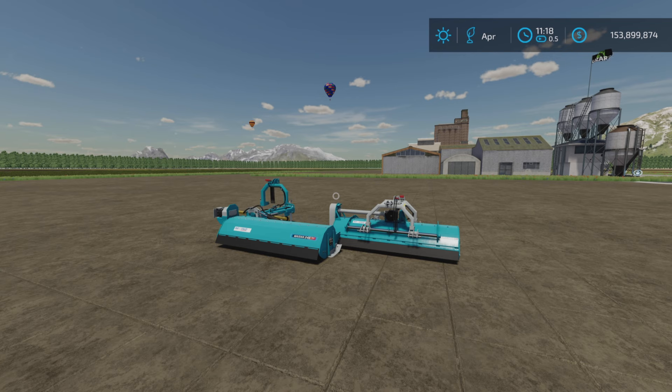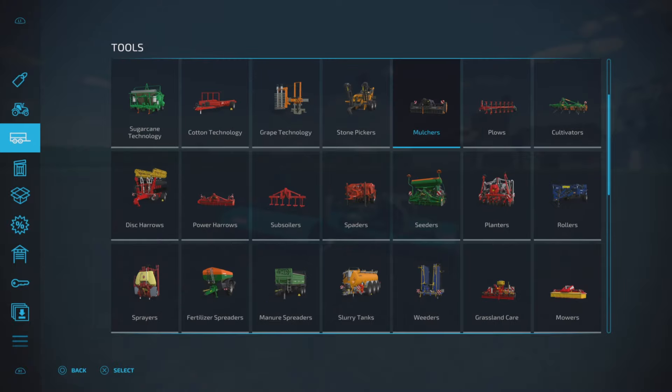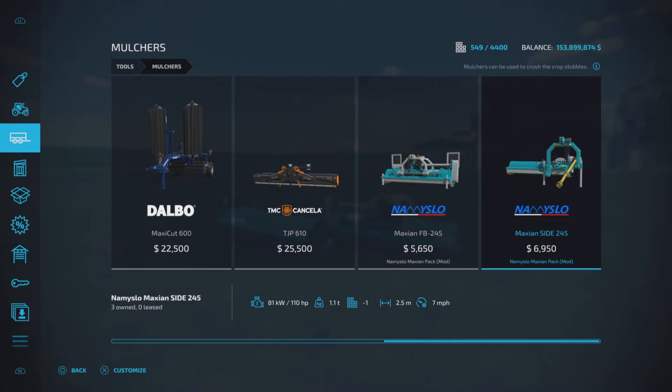This is 10.63 megabytes to download, four and five slots on console. This is going to be found under tools and mulchers, but this is a multi-use piece of equipment as we'll talk about in a moment.